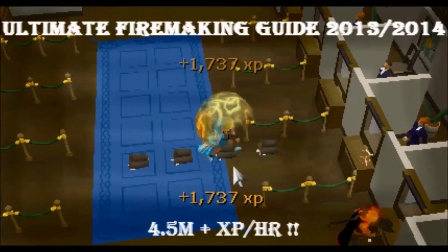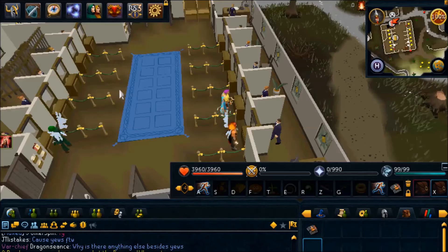Hey guys, what's up? IrishCrusady here, and today I'm going to be bringing you a quick guide on how to get over 4.5 million Firemaking XP per hour. This method consists of the 8 Pak Yak method in Varrock West Bank using the Book of Char.